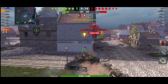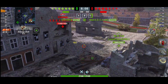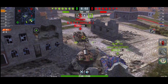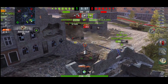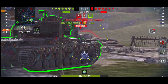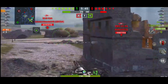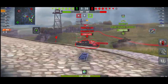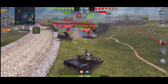Most tier 9s hold their own against tier 10, which is great. But this tank in particular isn't fantastic against tier 10s — unlike something like the E75, which can hold its own. With the Object 452K, getting constant tier 10 matchups is very frustrating.